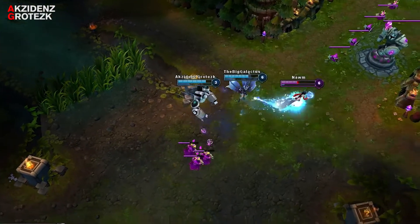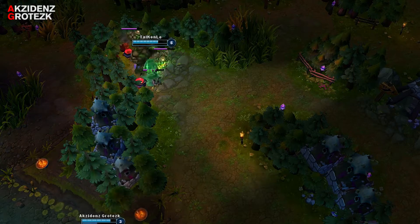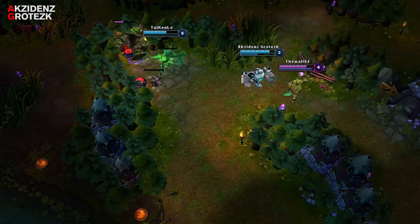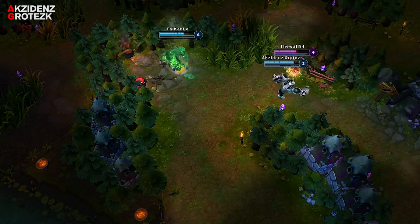Timing buffs is important. Make sure to coordinate with your team whenever a buff comes up so you can all close in on it. Red and blue buffs spawn at 5 minutes, dragon spawns at 6, and baron spawns at 7.